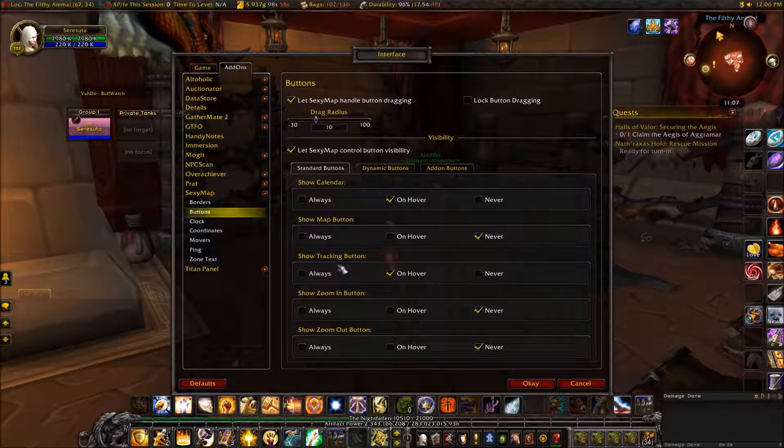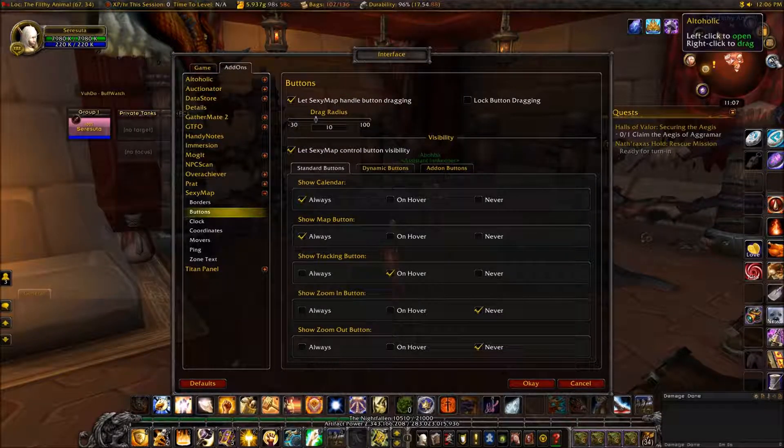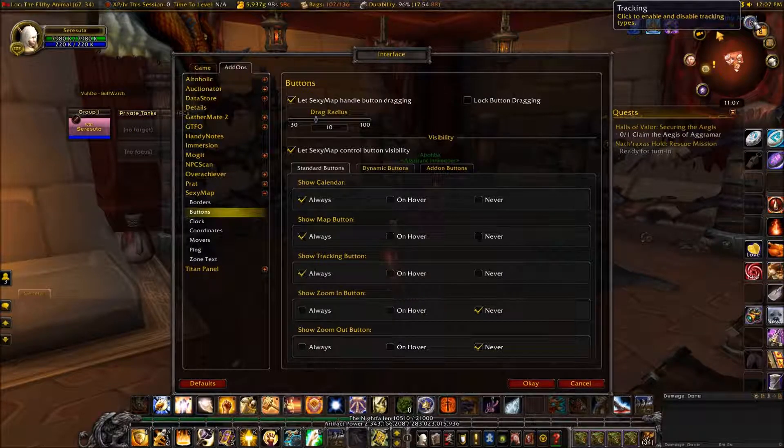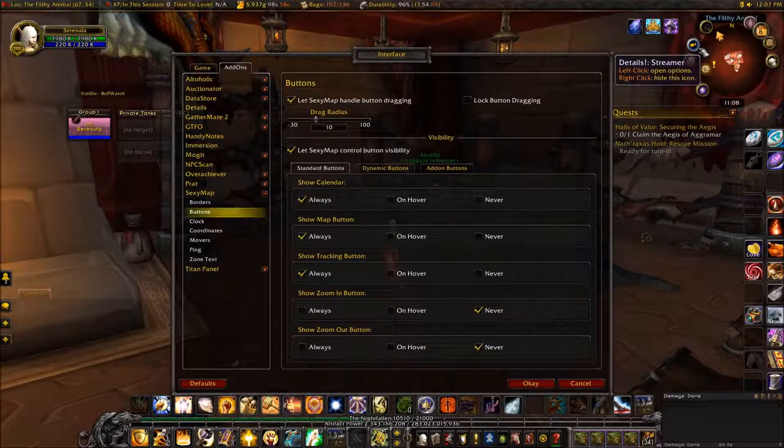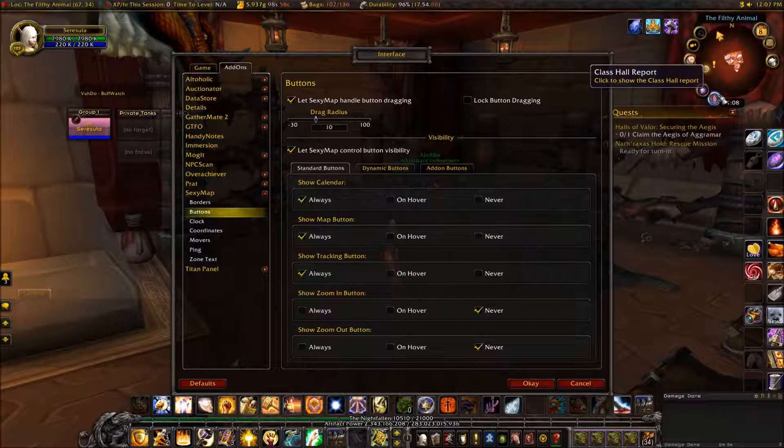Now for buttons — as you can see, whenever I hover over the map, buttons appear; when I go away they disappear. You can leave it that way, or have buttons always show or never show. The map button is useful because sometimes I forget the M key. The tracking button is a good one to have. I can move these — I want the tracking button right up there.